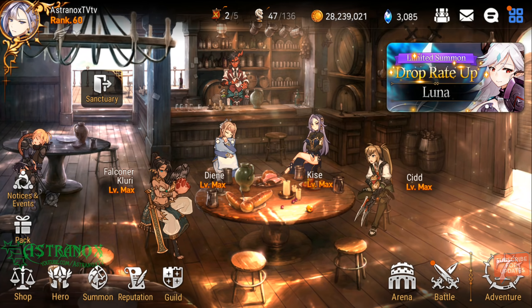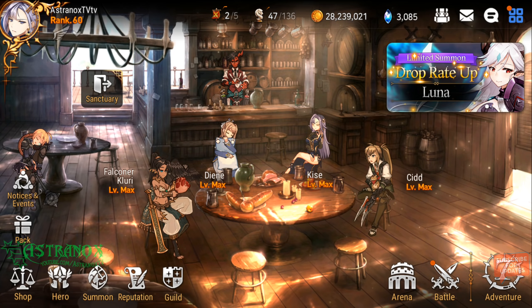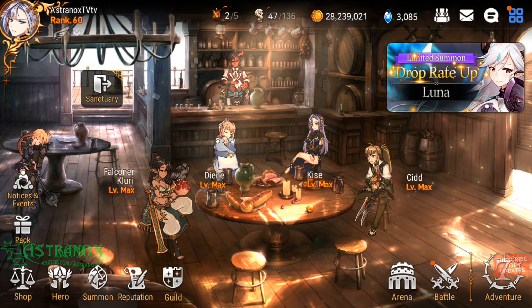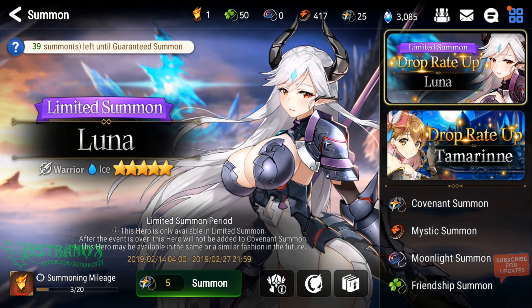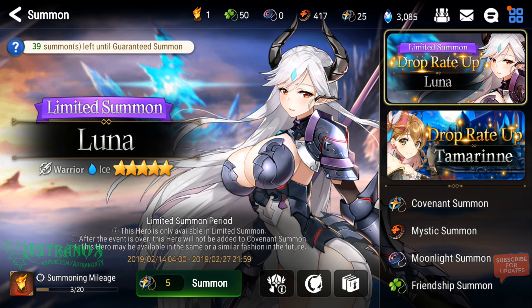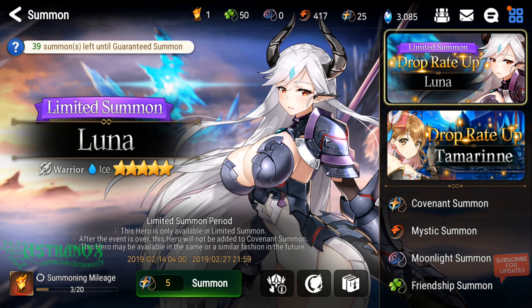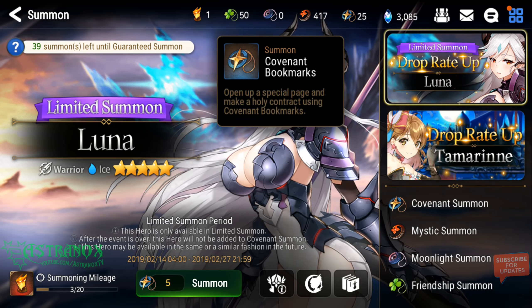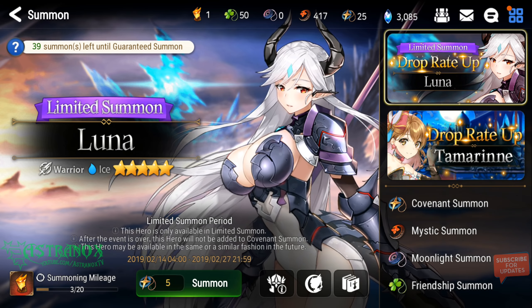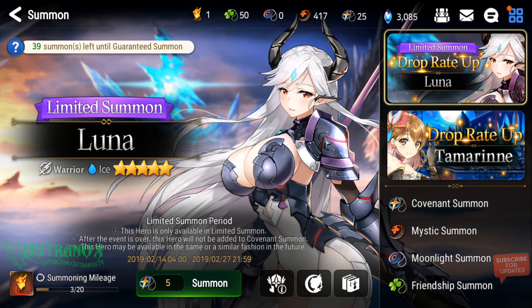Hey, what's up guys, this is Astronauts and I'm back with another Epic 7 video. I want to refresh the secret shop in the lobby to try to get some covenant bookmarks so I can summon for Luna, because I couldn't get her with 81 summons. So there's 39, and after the 40th summon I get her guaranteed.